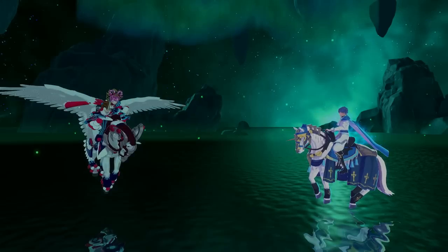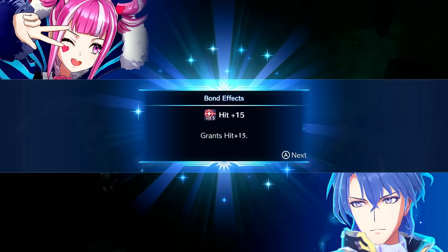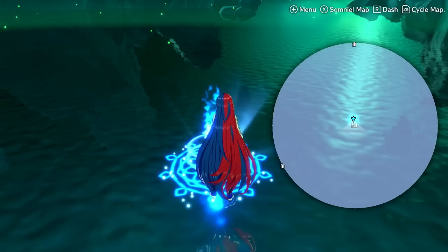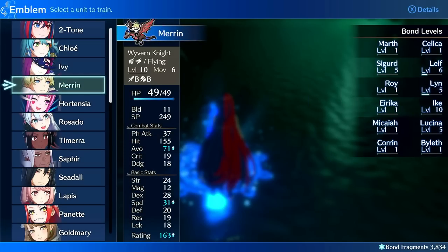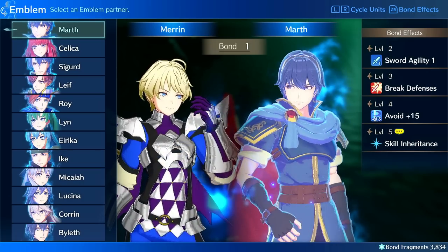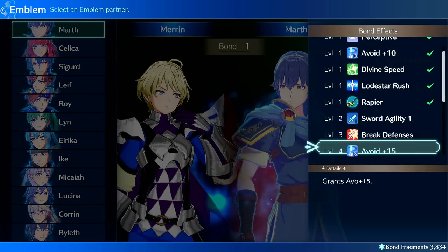Other skills that are useful: Void Plus 15 is good, Hit Plus 15 — these are all really good. You will have to spend bond fragments or just equip the ring in question, but bond fragments is always faster. If you want, you can hit right trigger to see what you can get.